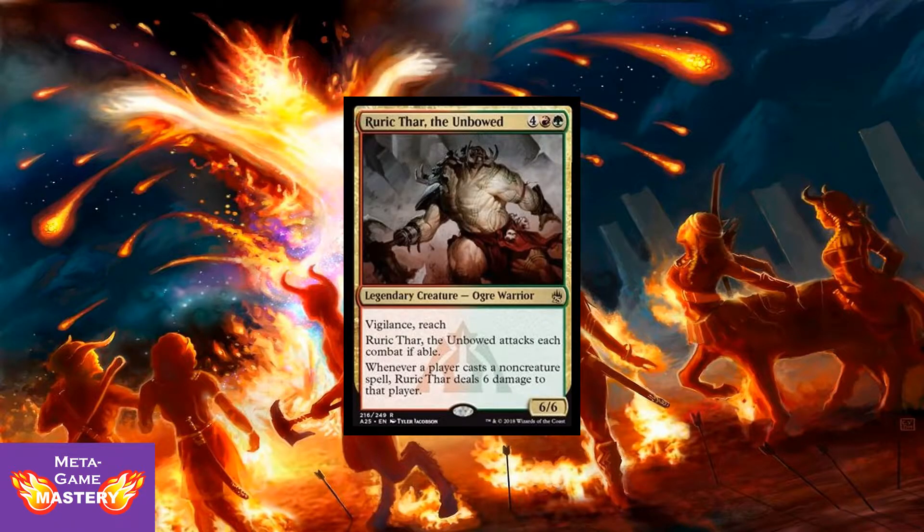Rurik Thar, the Unbowed — 4 colorless, red, green for a 6/6 legendary ogre warrior with vigilance and reach. Rurik Thar attacks each combat if able, and whenever a player casts a non-creature spell, Rurik Thar deals 6 damage to that player. He's only worth 50 cents to a dollar right now and probably going to stay that way, but he's going to be such a bomb in limited. He's a powerhouse in casual formats, whether it be Cube or Commander. In fact, we're going to do a live Rurik Thar Commander build in honor of this upcoming release.